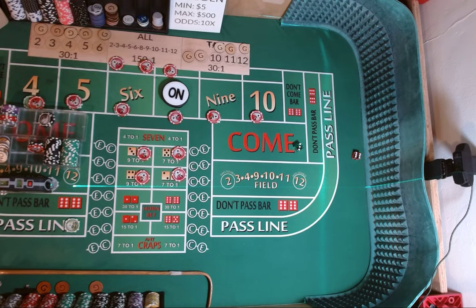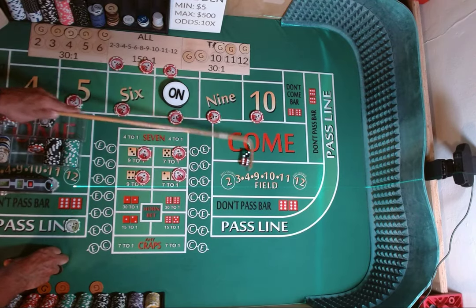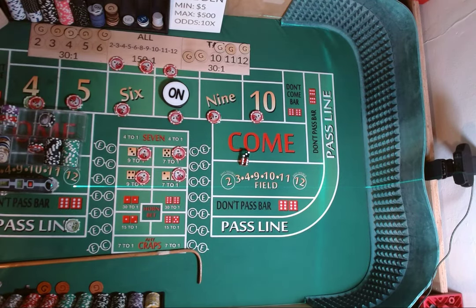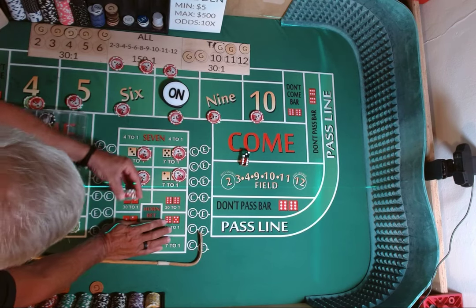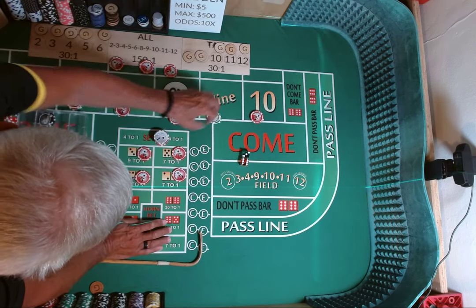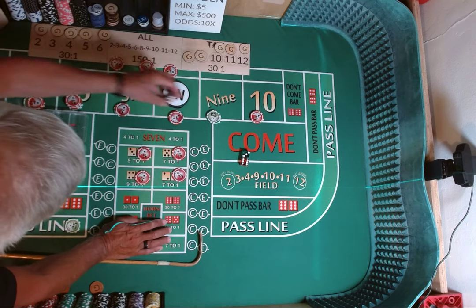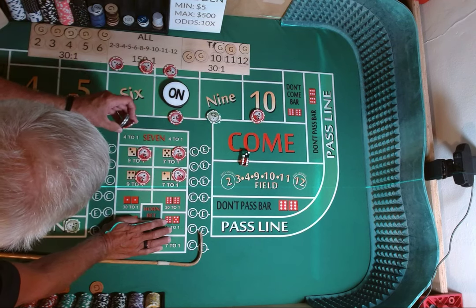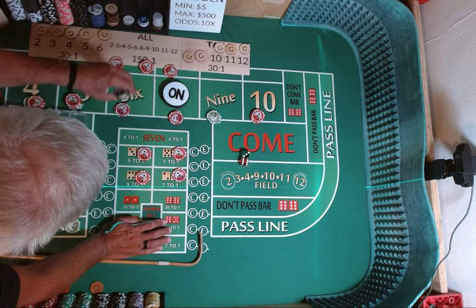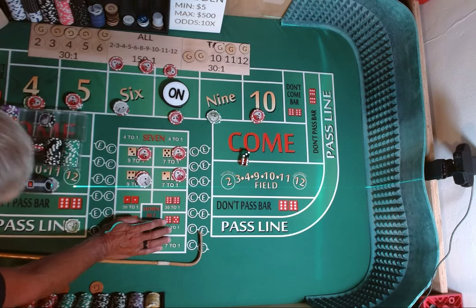3-6-9, 3-6-9. Got $30 on the 9, it's going to pay $42. We're going to press up our 9 to $50. We're going to add $5 each to the 4, 5, and 10. We're going to press up our 6 by one unit, so $6. We're going to add $1 to the hard 8.